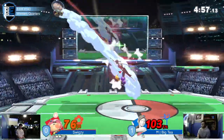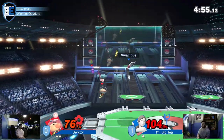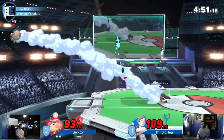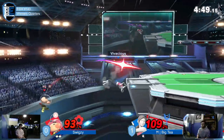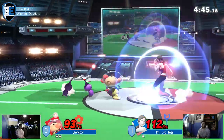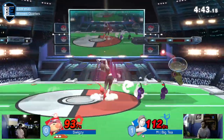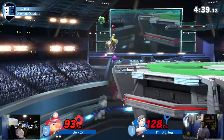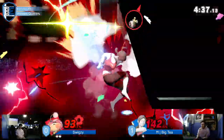Especially when it comes to moves like forward tilt and side B — and I think a couple of others as well. They're very very weird. Like Wii Fit Trainer's foot on a side B has a spike hurtbox if I'm not mistaken, and on forward tilt it kind of just hits behind them.